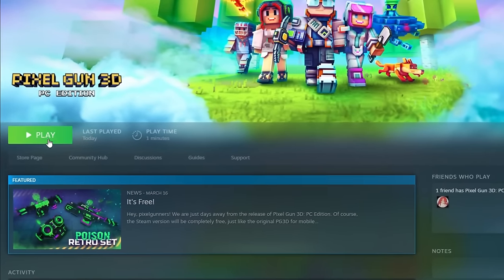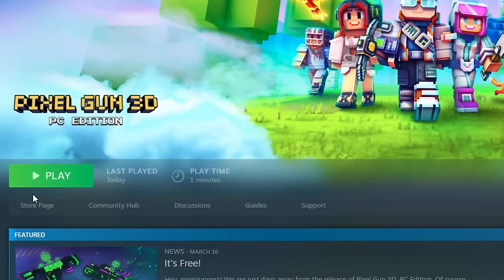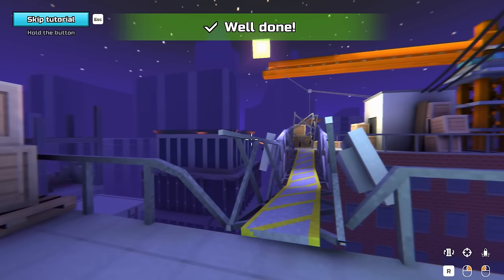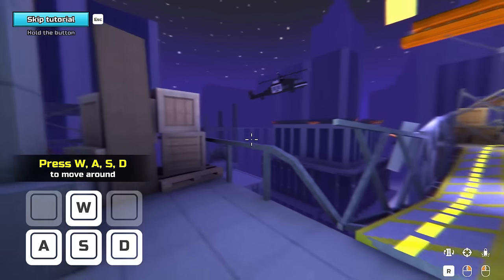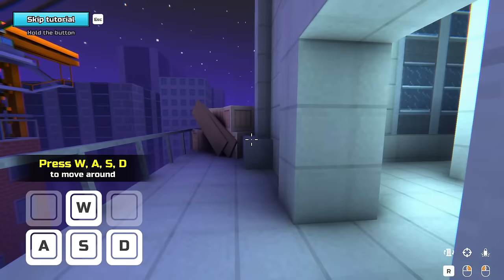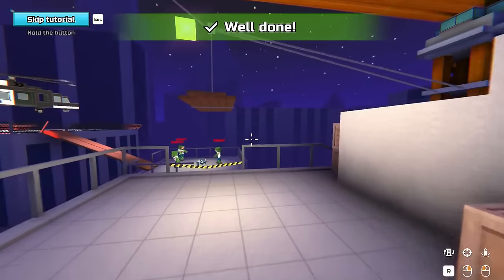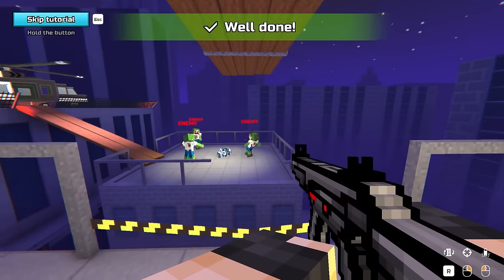Pixel Gun 3D PC edition is less than seven days from being released and I managed to get early access. So let's check it out. Here is the basic tutorial featuring official keyboard and mouse support. This is the basic tutorial which I still think is very outdated, but nonetheless let's see how we do here.